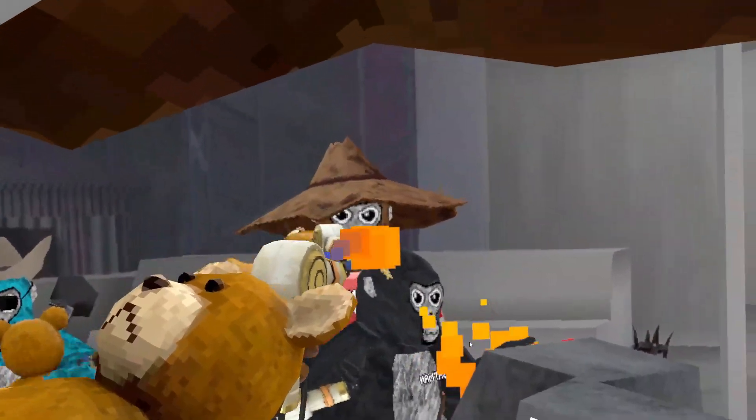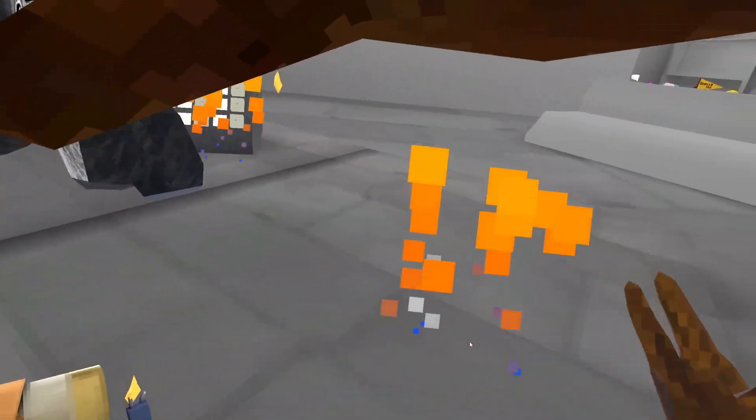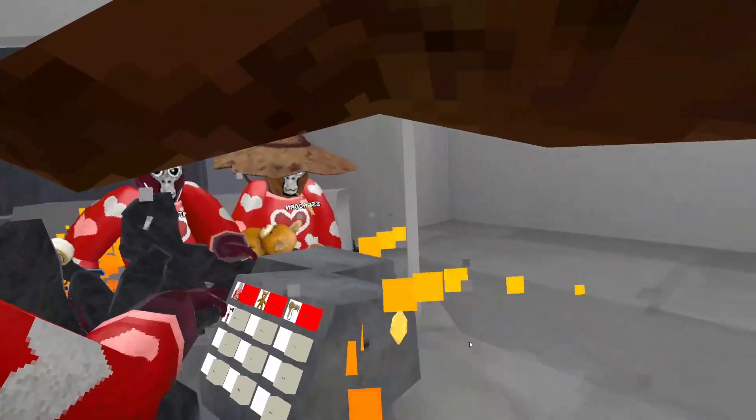Now for some of the new update cosmetics, we have this flamethrower that actually sets things on fire — that's really cool. I tried to set myself on fire, but it didn't work. Now I'm just setting stuff on fire. It's very nice, very nice.